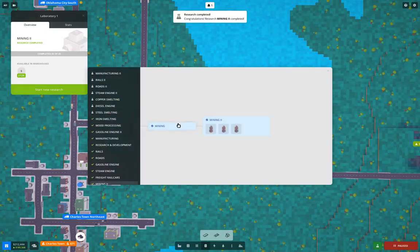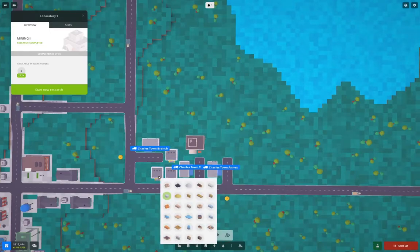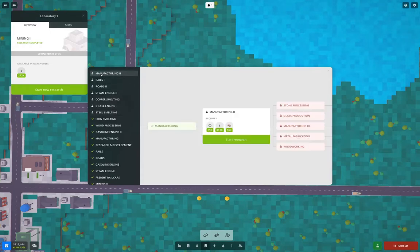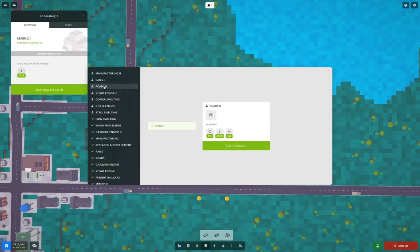Mining 2 is done! New research: Mining 2 gives us copper mine, stone quarry, and sand quarry. We're going to want copper smelting - that needs copper. Steam engine 2 needs coal. We're already bringing in coal and we've set it up for stone. Looking at options - Rails 2 would be good, Roads 2 would be good, steel smelting, diesel. We're going to go with Roads 2 and start that off.